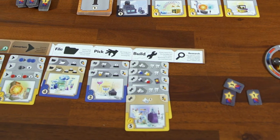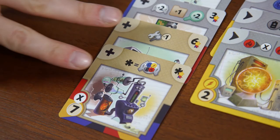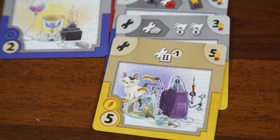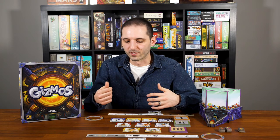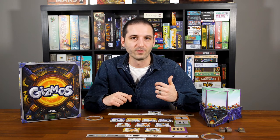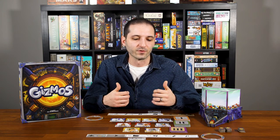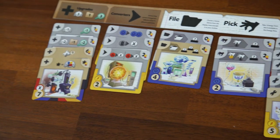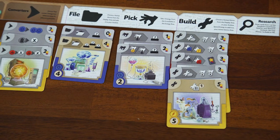Another thing I like is how the end of the game is determined by the players. The end game is triggered either by someone building their 16th gizmo or building their fourth level three gizmo. So you might have plans that are going to take longer — collecting more energy, researching, filing stuff in your archive — but if you see another player racing ahead at 13 or 14 gizmos while you've only got nine, that affects how you're going to play. You might want to just focus on getting as many points as possible rather than improving your engine because it might be too late.